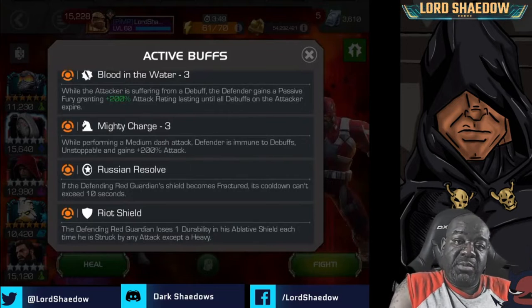You can see the nodes you're going to have to face, and I'll talk briefly about them because they're going to play a big part in how you need to fight him. The first node is Blood in the Water — basically, if you have a debuff on you, he's going to get a Fury that gives him 200 more attack. So ideally you don't want to face him with a debuff on you.